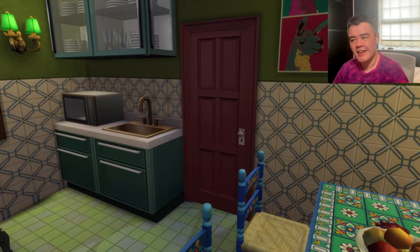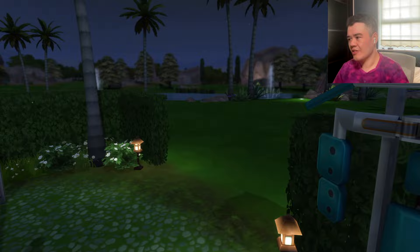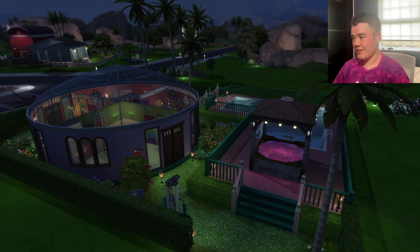I'd like to get up during the night and get something out of the fridge in a house like this. This is the woohoo bush where your Sims can go for a woohoo or work out, and there's a little exit for them to come out to the river. This is what the house looks like overall.